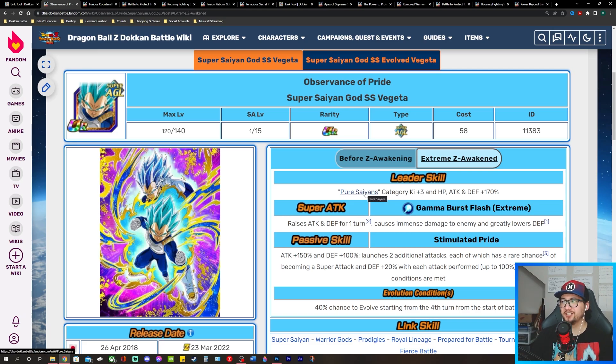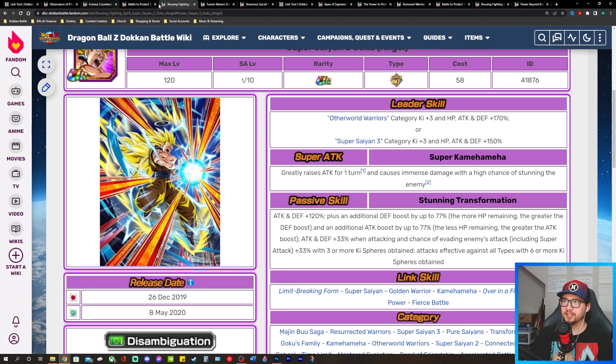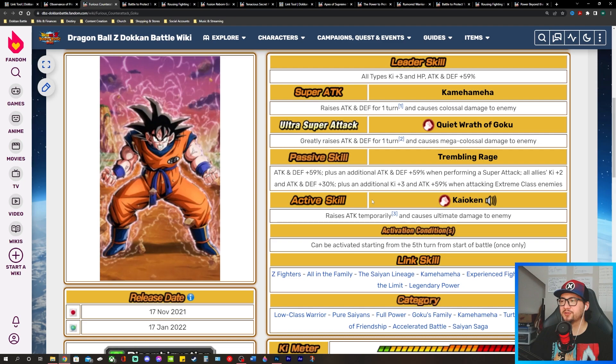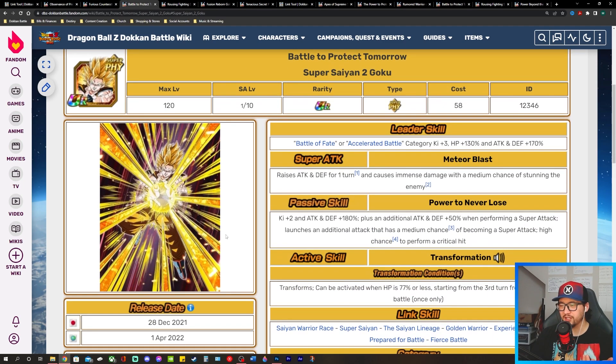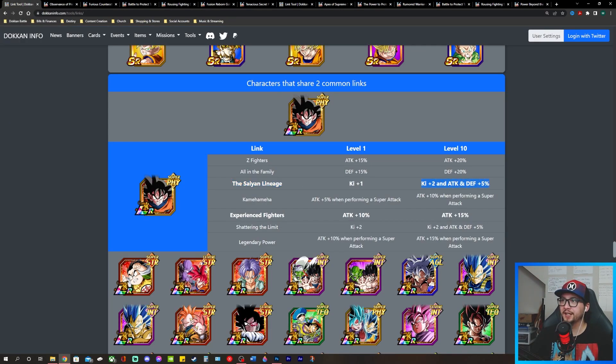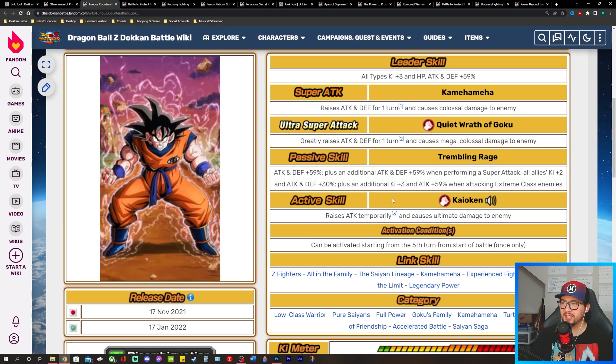This free-to-play unit shares only two common links with Super Saiyan 2 Goku — Experienced Fighters and Saiyan Lineage, one ki link and one Attack buff link. But he buffs the entire team with his support: all allies Ki +2 and Attack and Defense +30. Even though he only gives that Goku two ki through the direct link, he's technically giving four ki total because of his support buff.